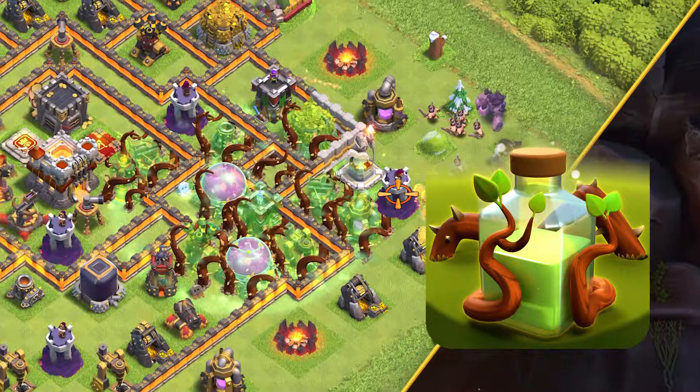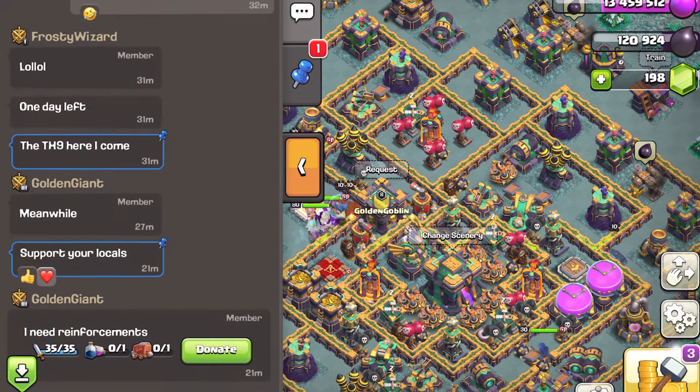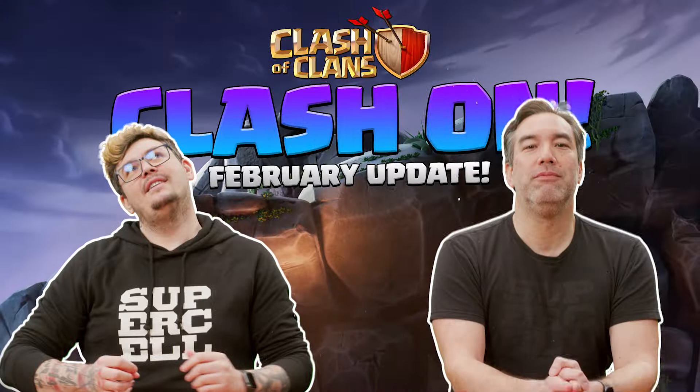Funnel your troops to victory with the new Overgrowth spell. Get important announcements with the newly redesigned Clan Chat feature. Find out about these new features and more in this episode of Flash On!